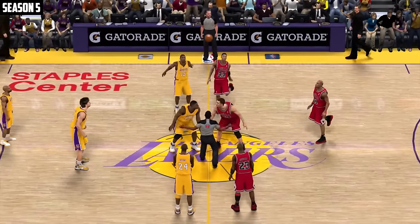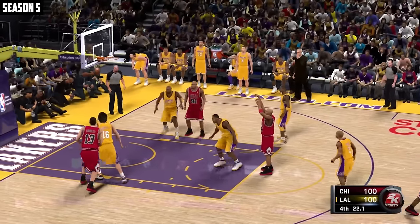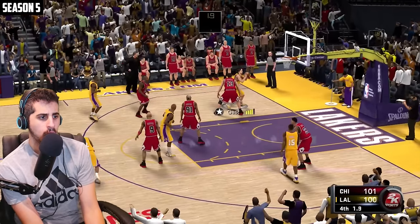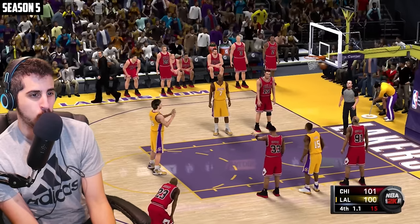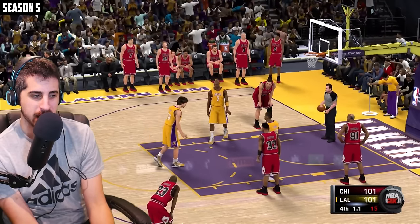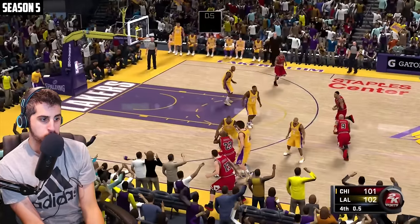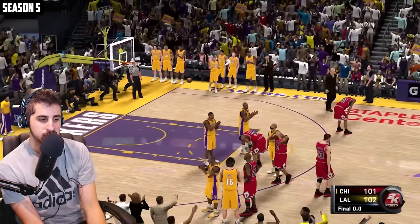Running it back in LA — one minute left, fourth quarter, tie game. Bulls win the jump ball. MJ gets a green shot and takes the lead. Kobe wide open — he gets fouled, Gasol. That was a crazy pass from Kobe; he could have just shot it. But if Gasol makes the free throws they'll have one second. You got to put the ball in Michael Jordan's hands — MJ missed it and Kobe takes home the win.